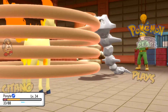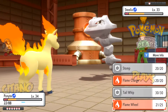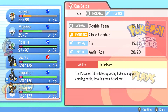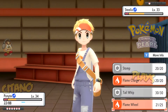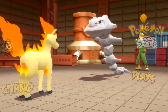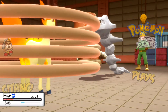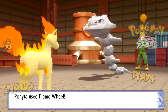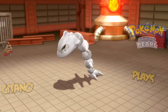Steelix uses Sandstorm — that hurts and deals damage over time. It's very damaging, so I try to switch out, but Bind prevents switching. I survive the hit and manage to knock it out. Luckily it didn't use Earthquake, which means we pull through — Steelix goes down!